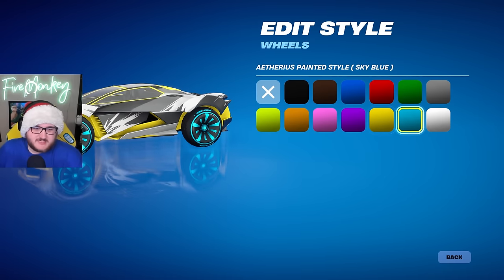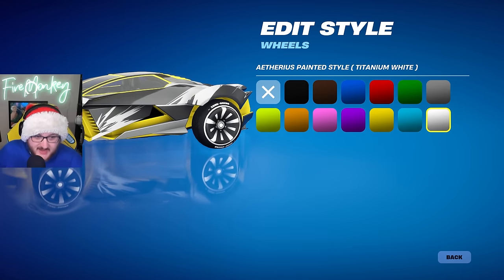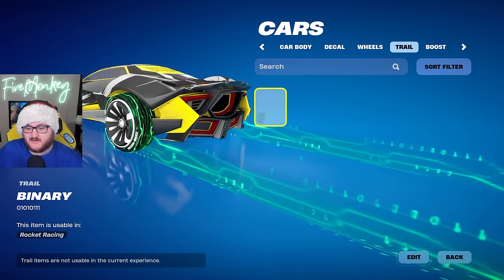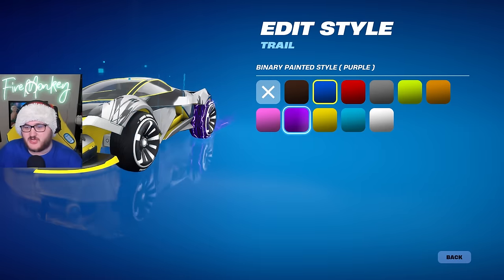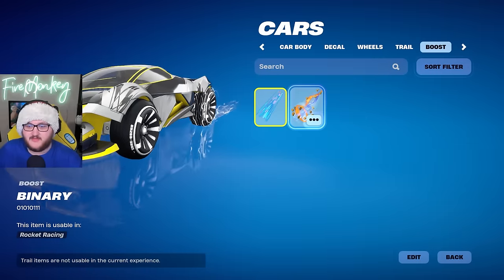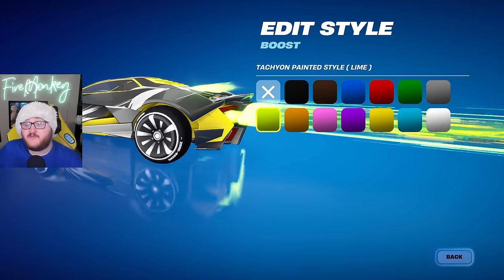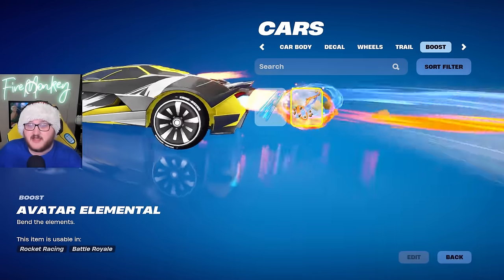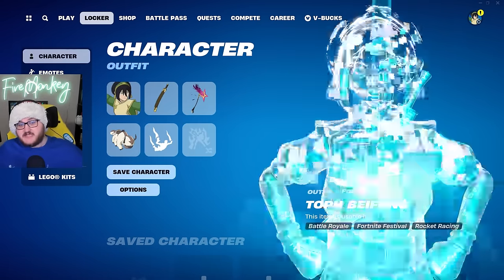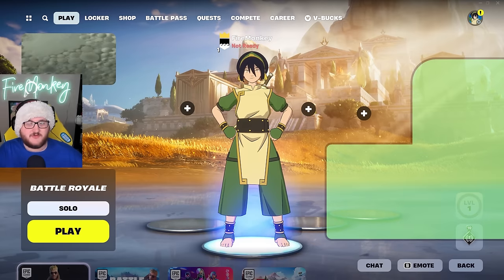We have the Etherious wheels, which are basically quest reward wheels for this season — they look super clean and it's nice to finally have a wheel that isn't silver when you put Titanium White on it. The Binary Trail from Rocket League is making its way into Fortnite, sold in the item shop, and if you own it in Rocket League those variants will be added to your inventory when servers go up. For boosts we have the Touch Chance boost and the Avatar Elemental boost with a unique aesthetic. That's everything from this update — let me know what you think in the comments!